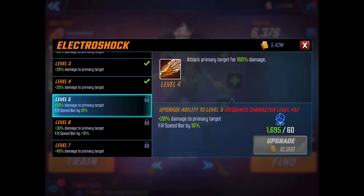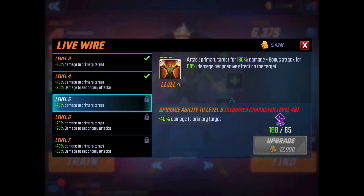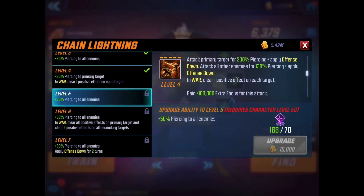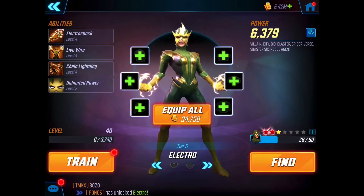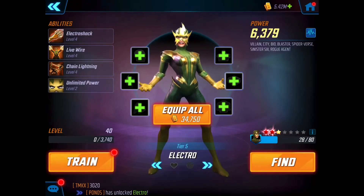Attack primary target for 160% damage — that's her basic attack at level four. Livewire: attack primary target for 180% damage plus bonus attack for 80% damage per positive effect on the target. Chain Lightning: attack primary target for 200% piercing plus apply defense down, attack all other enemies for 130% piercing and apply offense down — in war, clearing a positive effect. Passive: on turn, gain one charge up to a maximum of five. At the end of any turn, if she reaches five or more charges, she attacks the most injured enemy and loses those five charges.